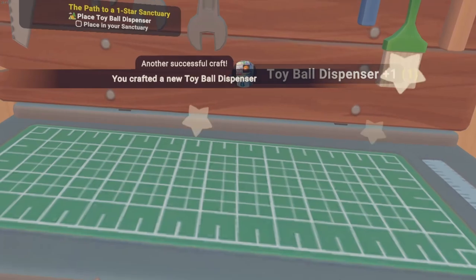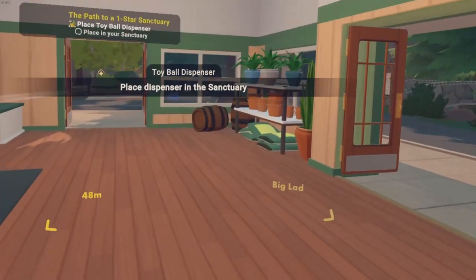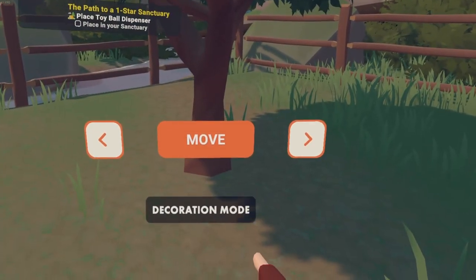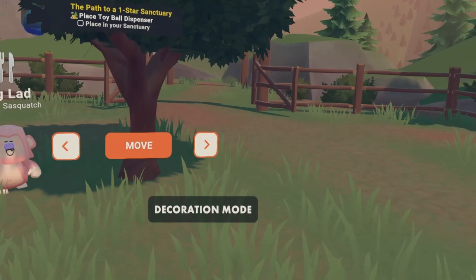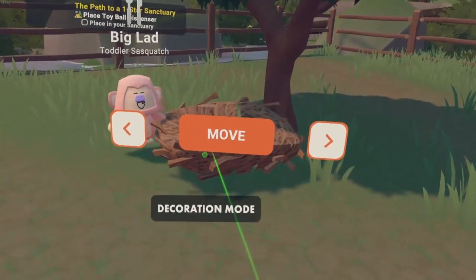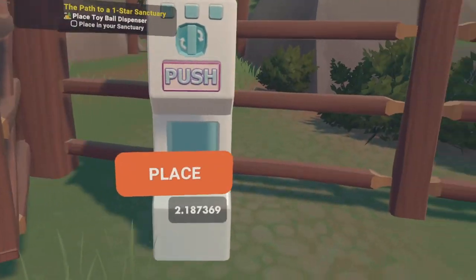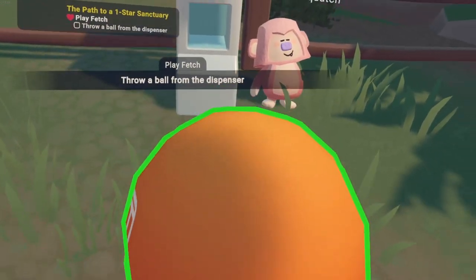Craft this. Okay. Place in your sanctuary. Let's head to sanctuary. Decoration mode. I don't want this tree here — I want the tree in the middle. I want you to buy the tree. Ball dispenser — use. I'm going to throw you here. So if I push this, it dispenses ball.